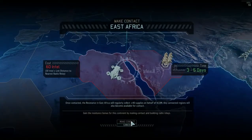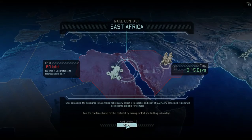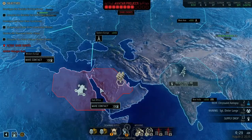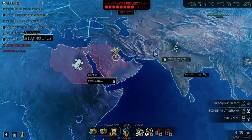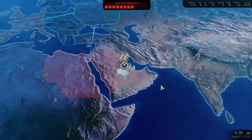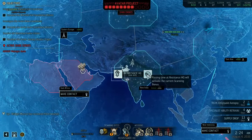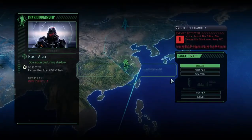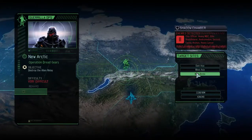I want Intel. Let's go gain a bit of intel. Regional zone — I want to get like that much in a bit. Review targets — very difficult, difficult. Why is nothing ever easy? 85 intel — that's pretty nice, and 200 supplies. Sectoid, Lead Officer, Lead Trooper, Shieldbearer, Heavy MCE, Archon.